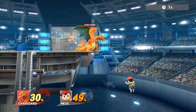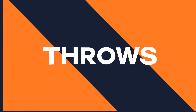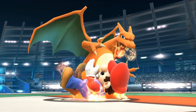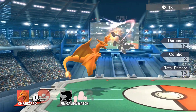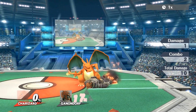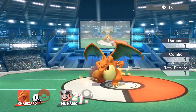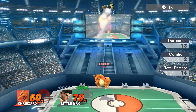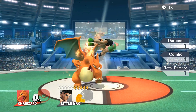Down throw does 6% and is Charizard's primary combo throw, securing follow-ups until mid to late percents depending on DI. Forward air covers the most, while neutral air can be used at lower percents for less damage but superior positioning and regrab potential. Up air covers the DI in, and up smash can also be used at very low percents versus fast fallers and larger characters for the most damage off of down throw.